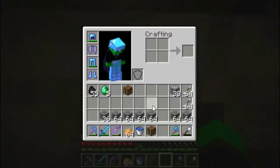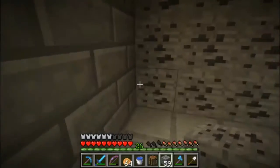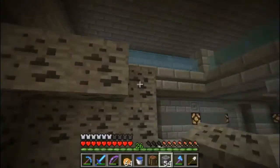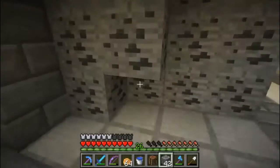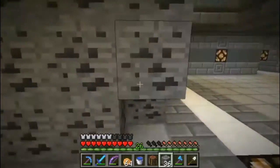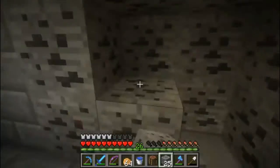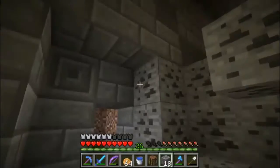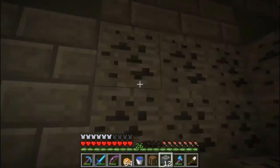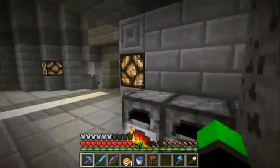We have so much iron and gold - we didn't get a ton of gold but you don't need a ton of gold. We probably have enough iron for at least one full beacon. We just need the wither star, that's what's gone. The fortune pick is doing pretty well.